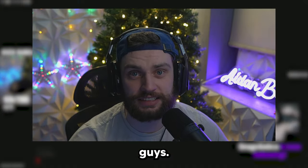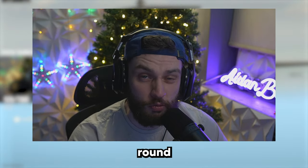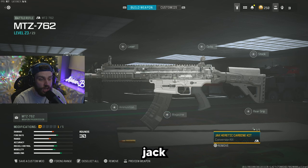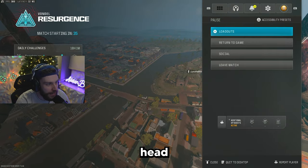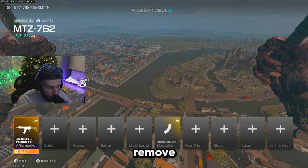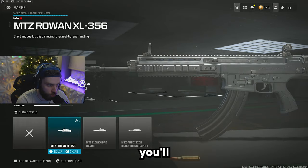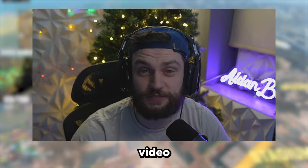In today's video we've got a special one — the MTZ 762. There is currently a glitch in the game that allows you to put a 40-round mag on it, making it arguably the best mid-range meta in the game. Head into the gunsmith, equip the 762, and put the Jack Carbine Kit on it along with the 40-round magazine. Load into a game, and in the pre-game lobby head into loadouts, go to your loadout, edit it mid-game, go to the gunsmith, and remove the aftermarket part. Back out — your 40-round magazine will be available without the conversion kit, and you can throw on whatever you want onto the weapon.